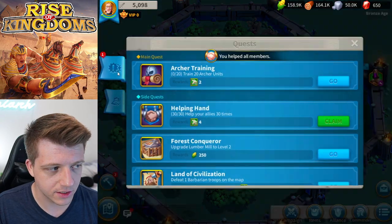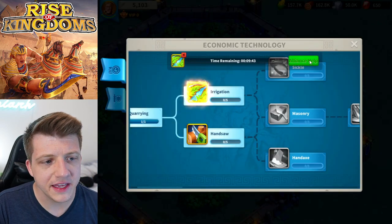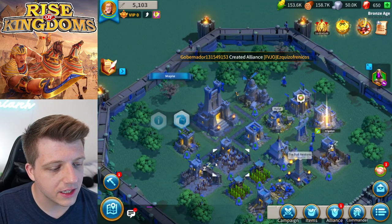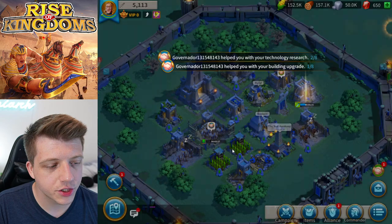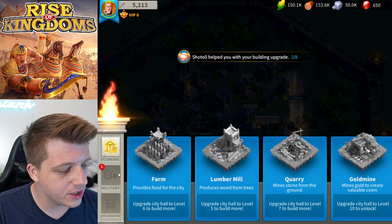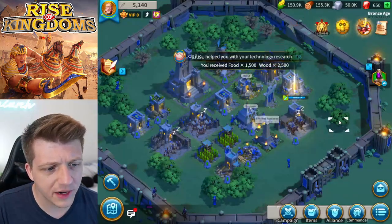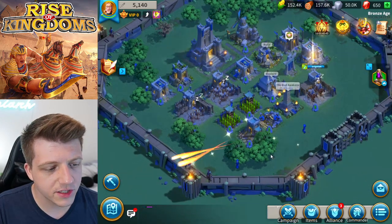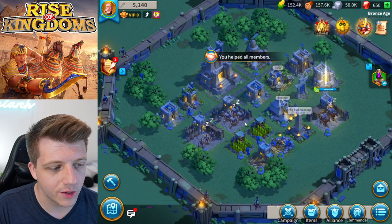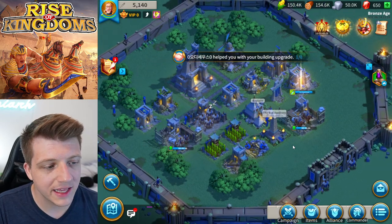We're at maximum AP so it's time to fight barbarians. We send Imhotep out and he gets dunked on — the animation is cool though and we do level up. For the talent tree, we go right into the support tree, prioritizing Rejuvenate. We recall Imhotep to the city and upgrade the farm and quarry, which we need to continue upgrading the tavern and city hall.